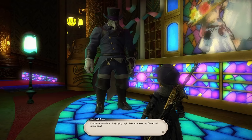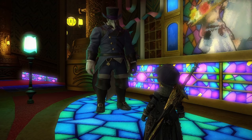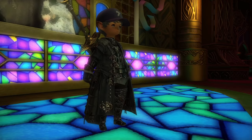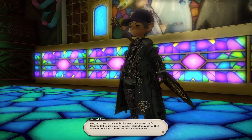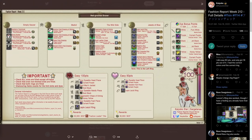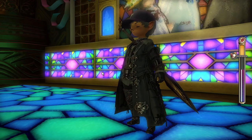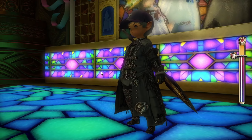The best guaranteed MGP payout every week is the Fashion Report. This is a weekly activity where you need to present your gear pieces to an NPC called Masked Rose in the Wonder Square. The challenge is knowing which pieces fulfill the requirements of this week's challenge, but luckily the solution is posted on a Twitter account. So all you have to do is find that picture on Fridays, find the easy 80-point pieces for this week, put them on, dye your gear, and go collect your 60,000 MGP. This is a huge payout for the small amount of work required.